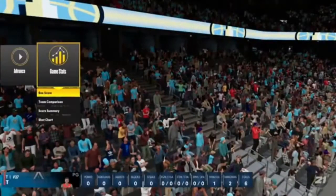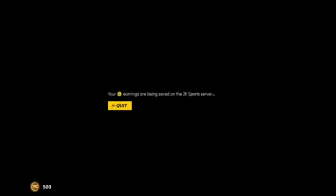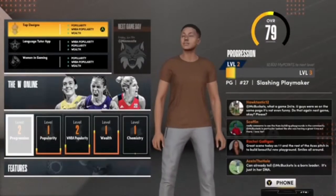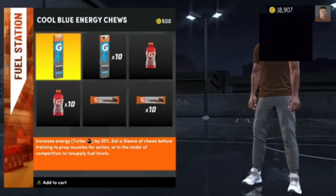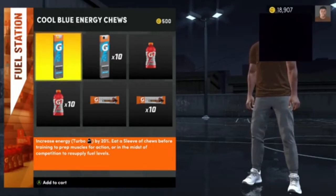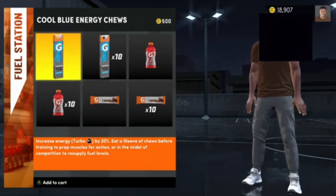Once the game is over after you foul out, just hit advance and you'll see on the bottom left-hand side that you'll get another 500 VC. As you can see, the VC does stack up, so if you continue to do this glitch over and over again, you're gonna rack up VC extremely fast. As of right now, this is probably the best and fastest NBA 2K21 next-gen VC glitch.